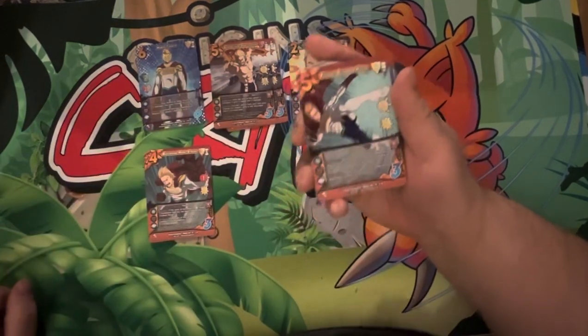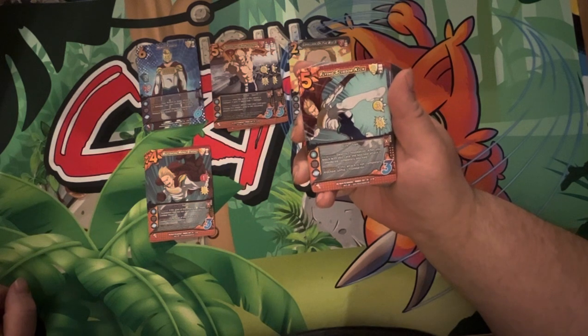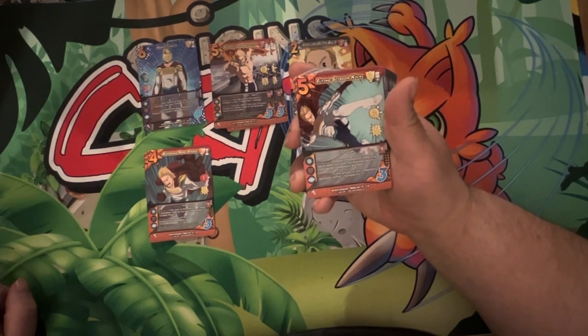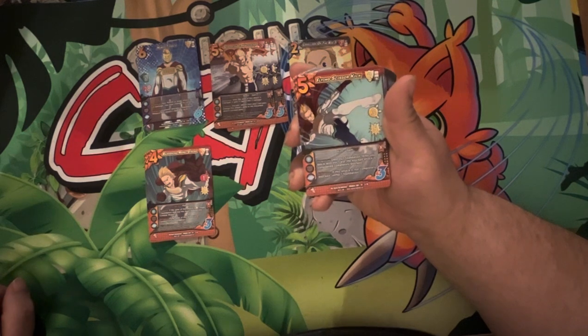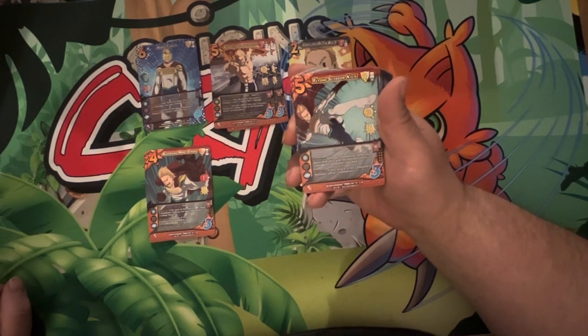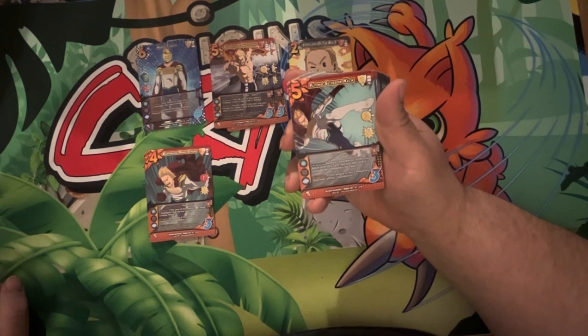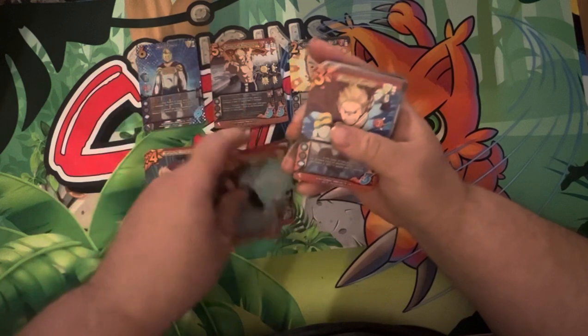We've got Flying Scissor Kick. It's a five diff plus two low block kick slam. It's a three low for five. With Enhance: destroy one foundation. After you block with this card, the blocked attack is considered completely blocked — super relevant ability always. Especially from low, because we have that with high but now we have low. Enhance: if this attack is not completely blocked, unflip one foundation. That's very, very strong. We've got three copies of that.